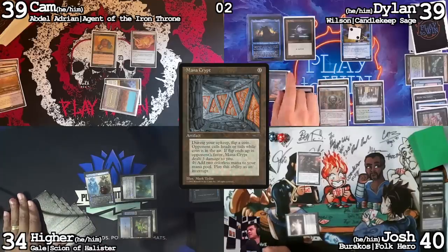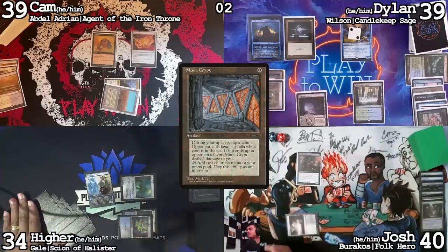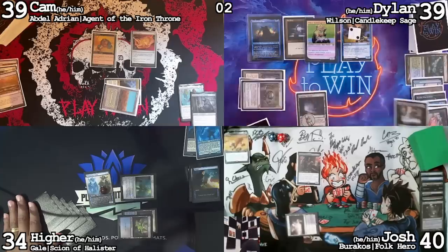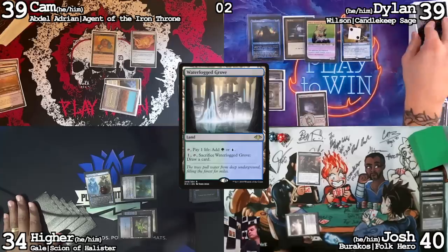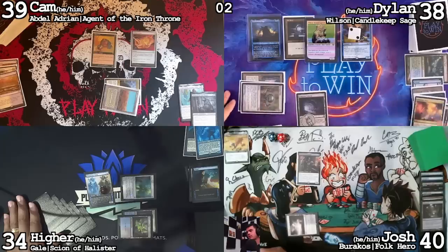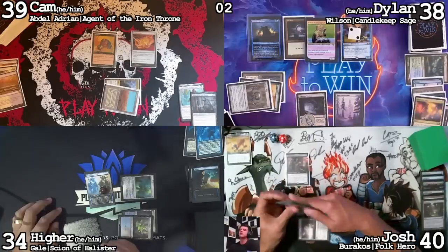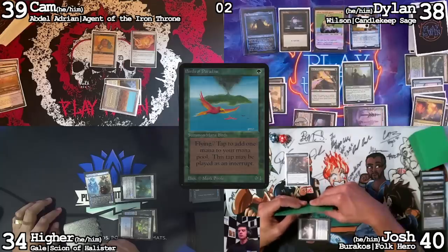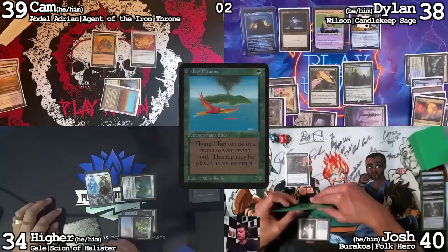Wilson trigger off Candlekeep Sage — draw a card. Use that to crack the Waterlogged Grove and draw a card — Prismatic Vista. Crack Prismatic Vista, get a Snow-Covered Forest. Cast Allosaurus Shepherd, cast Birds of Paradise. Game actions. And then pass turn.